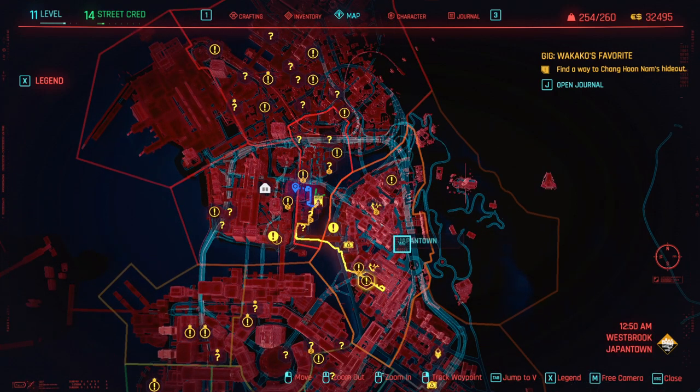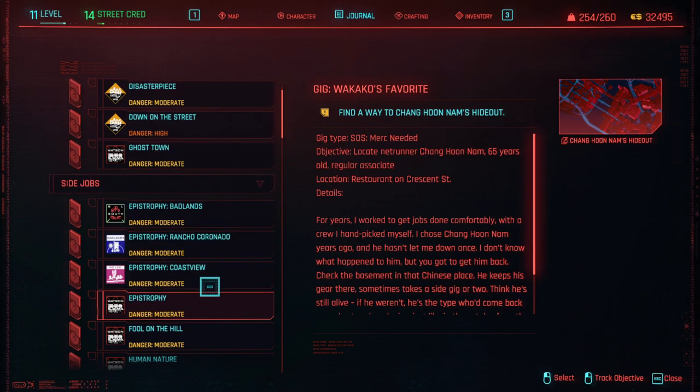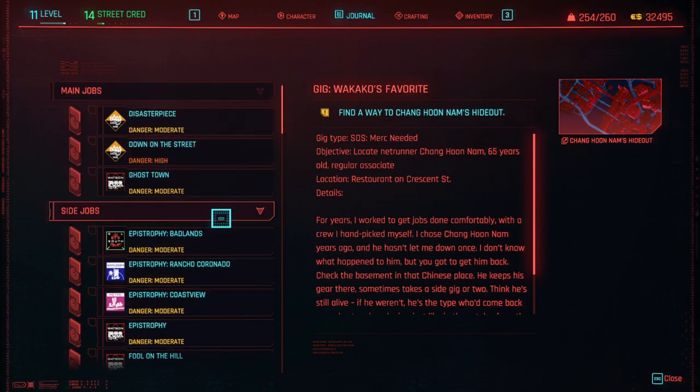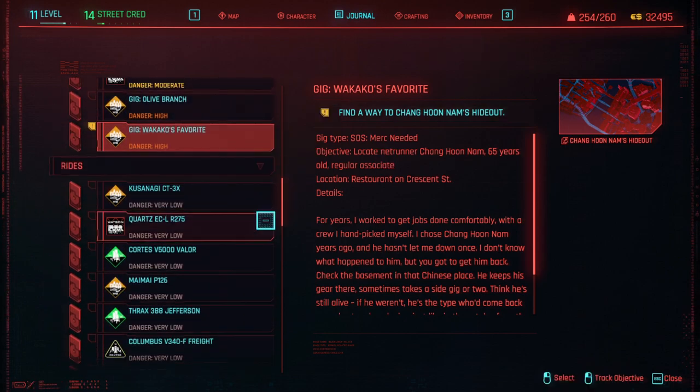I'm not sure if it triggers exactly after the prologue or when you actually enter this area, so what I would suggest is finish the prologue and then enter this area. You should get a call from her — go into your journal after you take the call and do this mission. I'm going to show you exactly how I did this mission, and you will be able to use smart weapons right after. I'm also going to show you some gameplay with a smart sniper rifle, just to show you how it works. Enjoy.